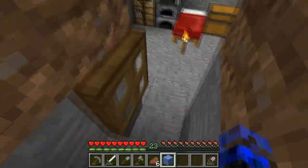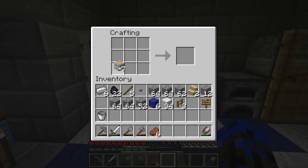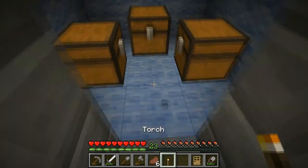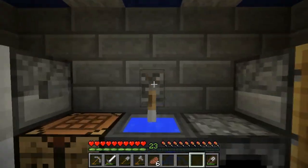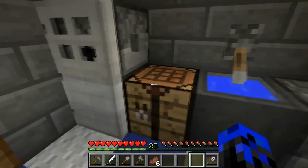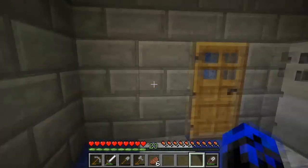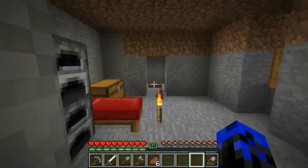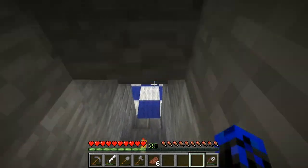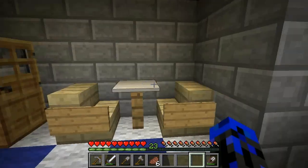Now we need to do one more thing - make a door. There we go. This is what the kitchen looks like - this acts like a sink or a faucet. We need to put some food in there, more swords and shovels, but yeah this is it for the kitchen - the finished design. I hope you guys enjoyed this episode and enjoyed my own design of the kitchen. I think it looks pretty nice. Leave a like if you enjoyed, subscribe, comment, and I'll see you pluxies in the next episode.